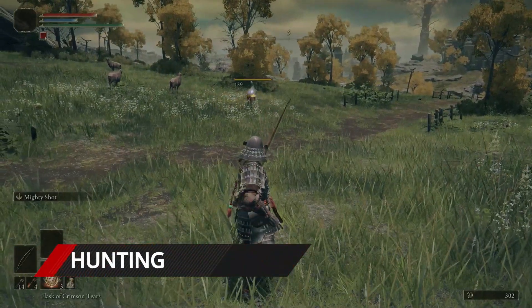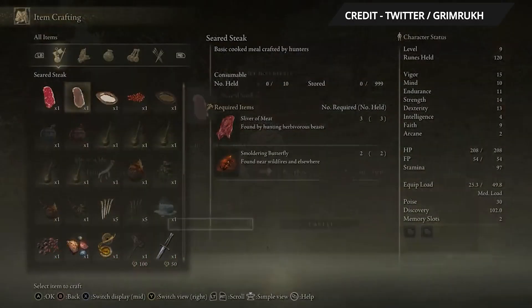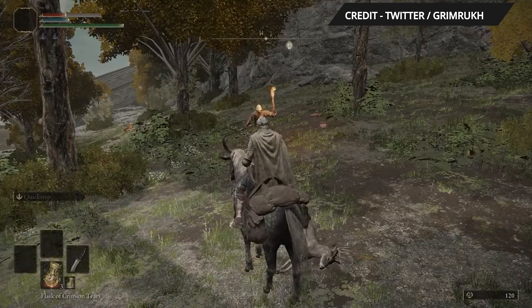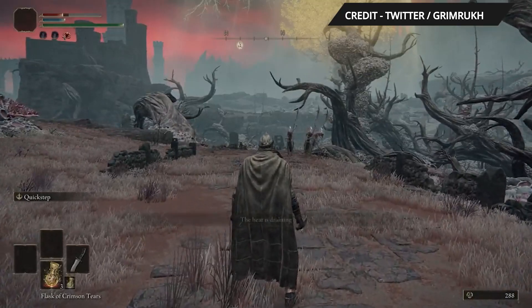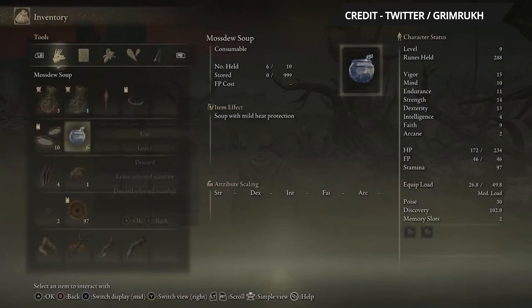Creatures can be hunted for meat to be cooked and consumed. As seen here, a hunk of meat from a deer can be combined with a smoldering butterfly for a seared steak, and areas of the world with low temperatures can be combated by consuming hot soups. Just be careful with all the extra time you'll be spending in the menus cooking and crafting.